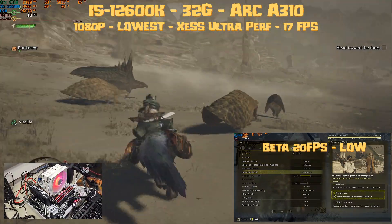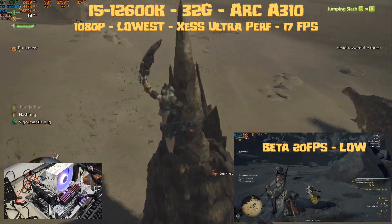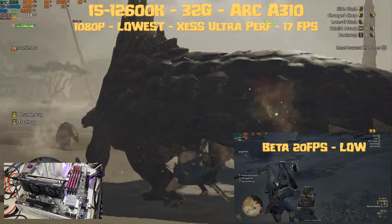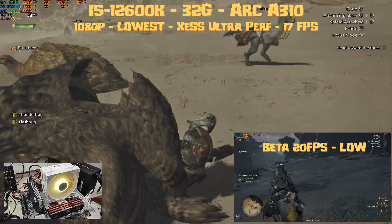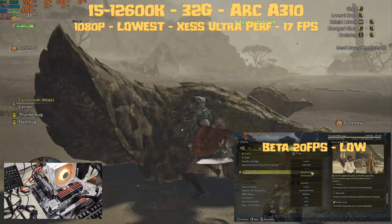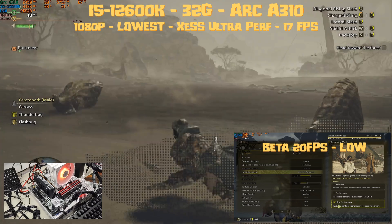We get an average of 17 fps, which I guess is an improvement over the 720p 20 fps result, but it is unplayable. Regardless of the settings you choose, even Frame Gen can't save the A310. The GPU is pegged at 99%, using 5.8 gigabytes of VRAM out of 4, so it dips into system memory to compensate. The CPU is in the mid-30s percentage-wise, which is fine, but we're using 27 gigabytes of RAM out of 32.